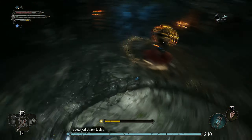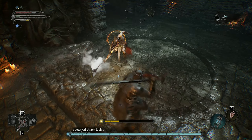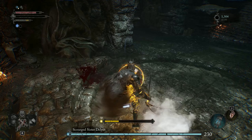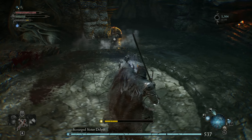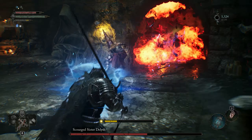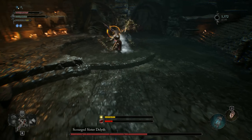For her slam attack, she hangs in the air for quite a while, so wait until she's actually coming down and then dodge away. In the next phase she has a three-hit combo. The first two are at a similar speed but a little bit slow, but the third one is very slowed down, so wait until she's actually close to dodge away.